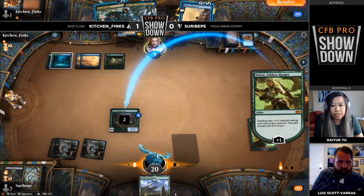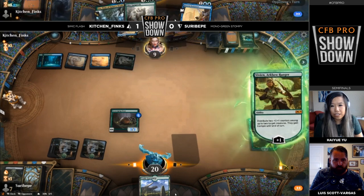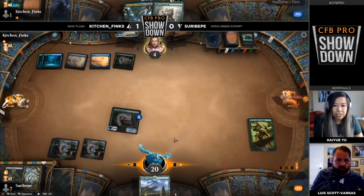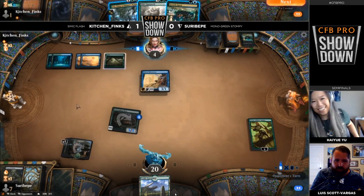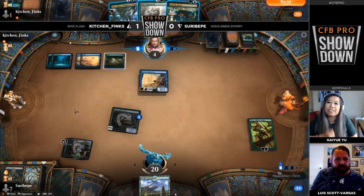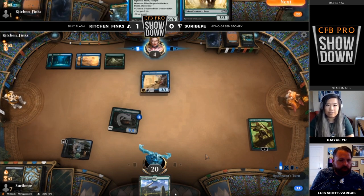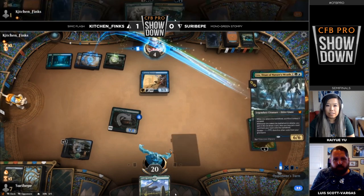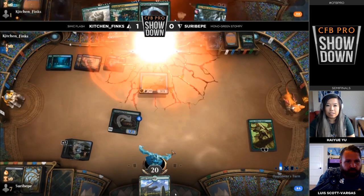A Scavenging Ooze now for Suru Vipa, but it is going to be pretty big. Vivien actually puts counters on permanently — it's not a transient effect. That Scavenging Ooze is just going to get bigger and bigger. The Elder Gargaroth did come in, but it's actually going to get outmatched by the Scavenging Ooze. If Kitchen Finks taps out for the Gargaroth, the Ooze can just get grown to 7/7 and then use Vivien to fight and attack for lethal. Kitchen Finks didn't find their best out off of Uro, so we've got a game three with Simic Flash on the play this time.